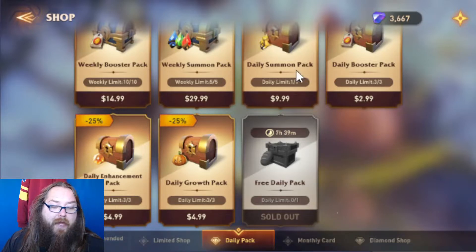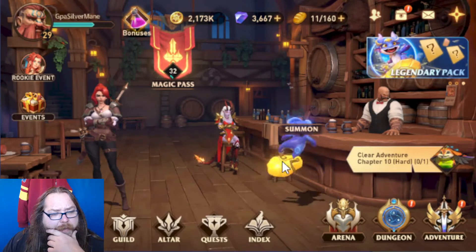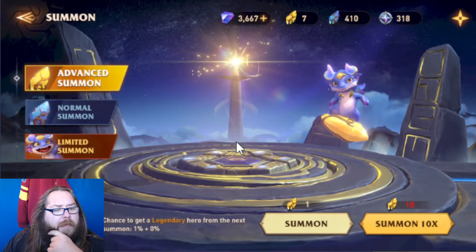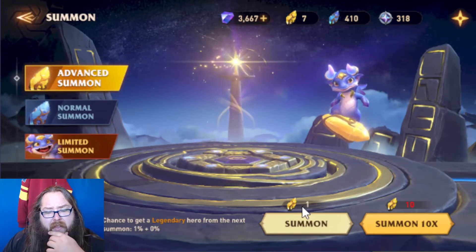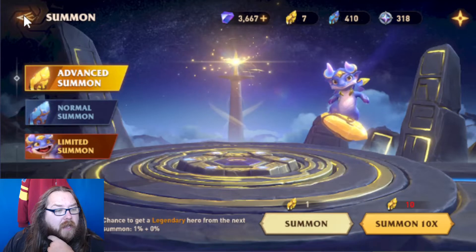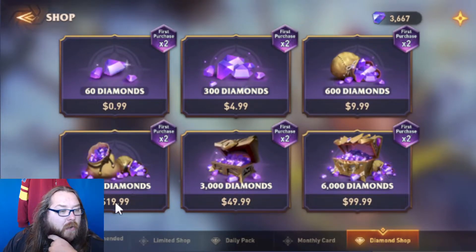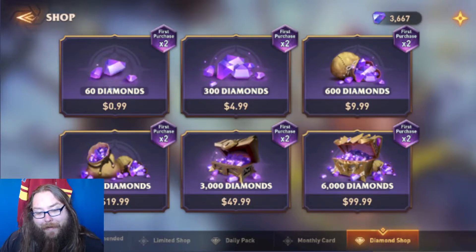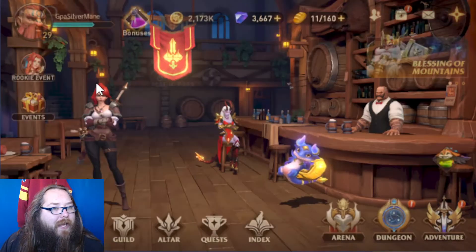That's the only way I would spend money, and like I said, the two monthly cards and the magic pass I will be buying every month. Anything else is just optional. They did offer a pack in the very beginning of 10 advanced summons and offered some other things for like $9.99 or $4.99 — I grabbed up on that, because the summons they value at 150 crystals. So 150 crystals for 10 summons — that's 1,500 crystals. If you look in the diamond shop, 1,500 diamonds is over $20. You'd have to spend $25 to get 1,500 diamonds. So I got $25 worth of summons essentially for five or ten dollars. That's the kind of packages you want to watch where you're getting that awesome value.